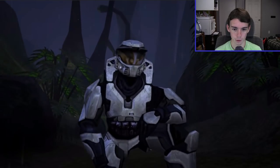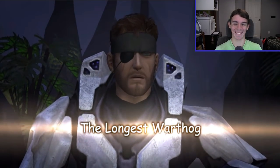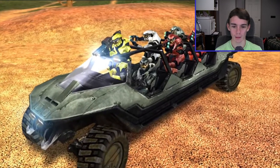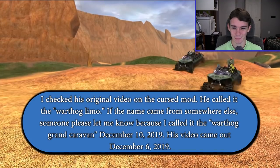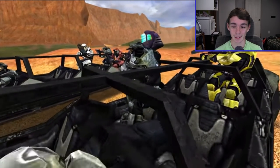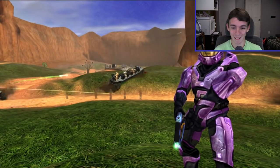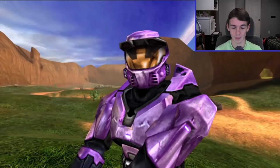I didn't know you could make characters do that in-game. Oh, I kept you waiting huh — it's Snake! So here's where it all begins: the Warthog Grand Caravan from Cursed Halo. Wait, is that the actual name? That's just what I came up with. Did he use my name? So here we have Longhog's version 3 and 4.